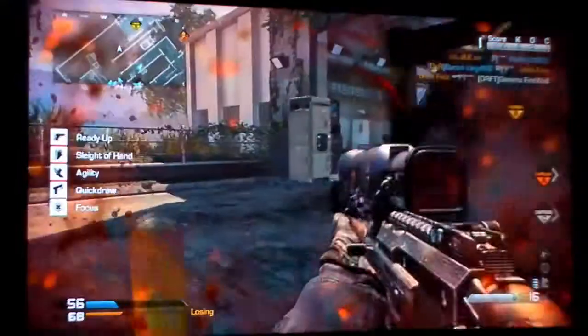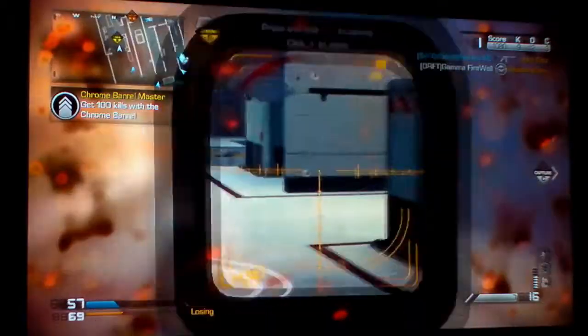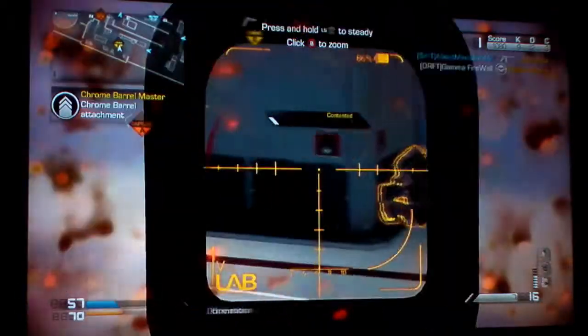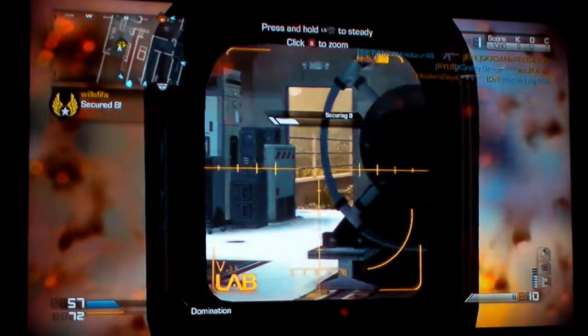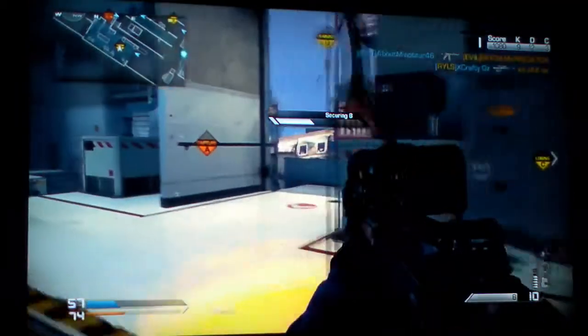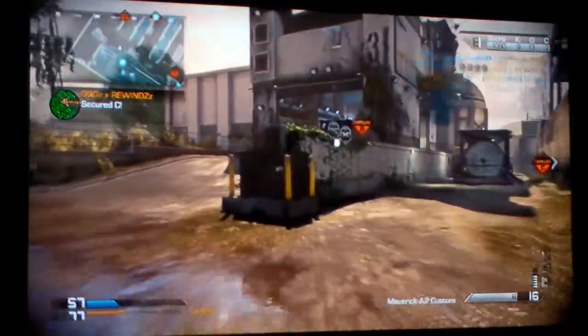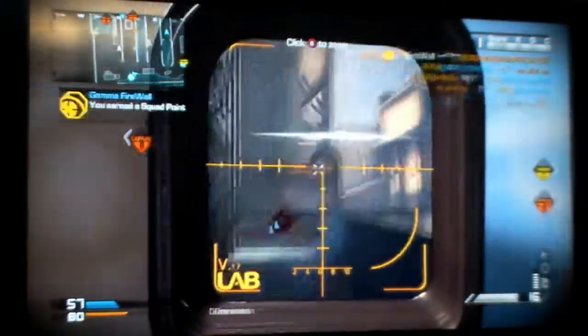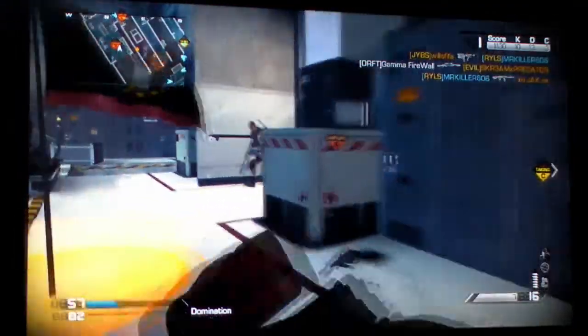One thing with this weapon is that quickscoping is really hard. Where are you, little sneaky ninja? Oh my god, chrome line has so much recoil. There's another guy here — there's someone here. Which way? This way — no, didn't zoom in quick enough.